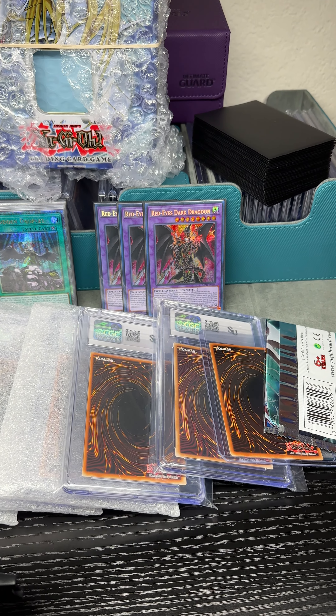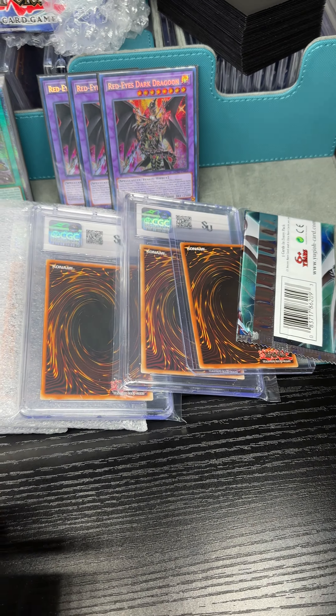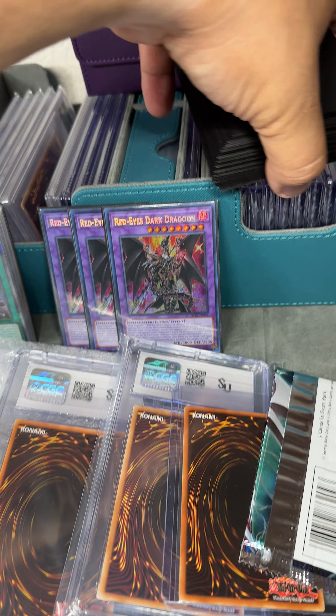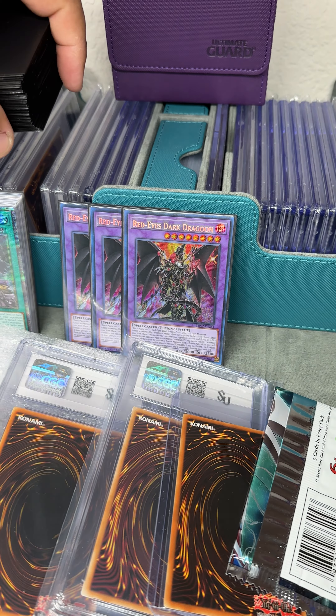Got a bit of a different video for you guys today. We have a tin — a rainbow dragon tin — we'll go over that here in a bit. I ended up getting a big ordering of slabs, and it's actually going to complete my slab section here. I've been kind of filling it up here and then here, and I just need this space here.